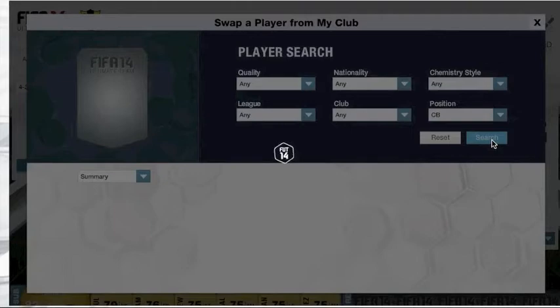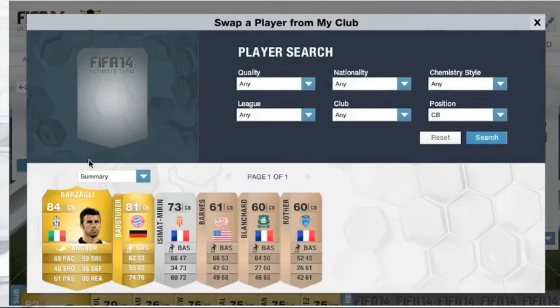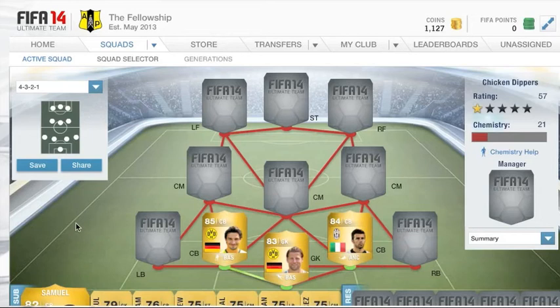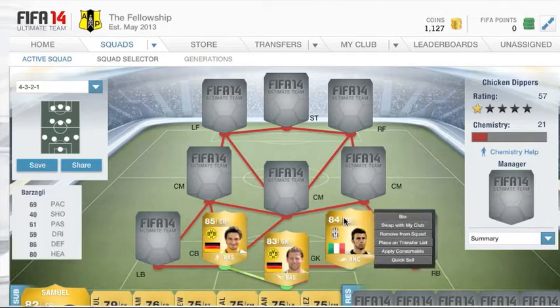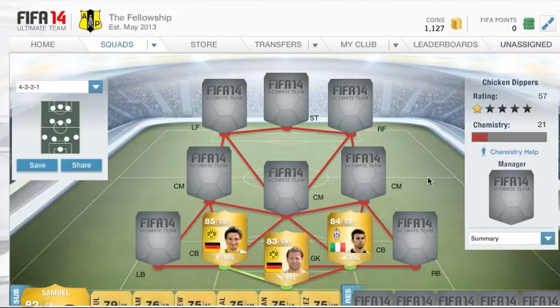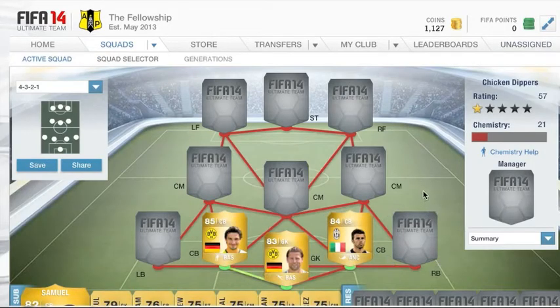Our next centre back is going to be Barzagli. I got the anchor chemistry style on him which I think improves his pace. He cost me 3k so quite cheap for an 84-rated player. There's also another 84-rated in this team who is extremely cheap but I'll get to him soon.